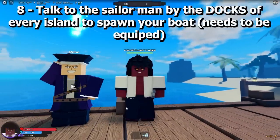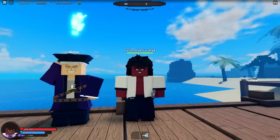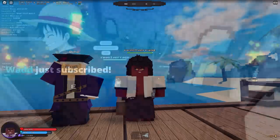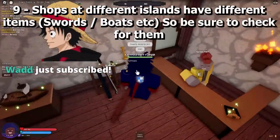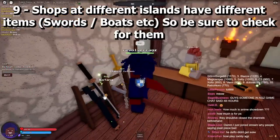Talk to the sailor man by the docks of every island to spawn your boat, but it needs to be equipped first. Shops at different islands carry different items — swords, boats, and more — so be sure to check them all.